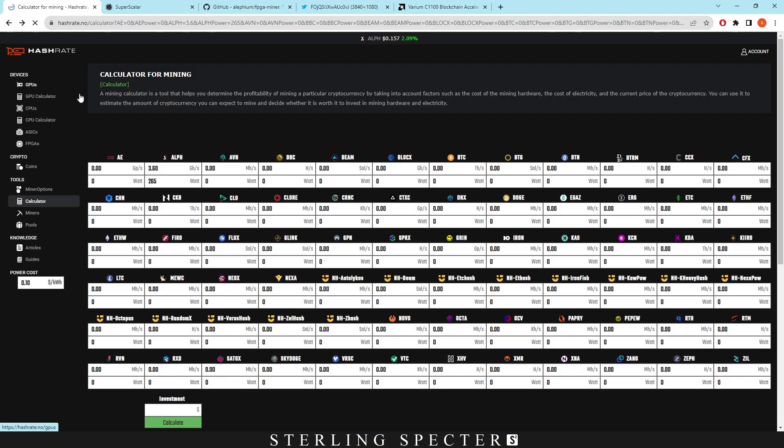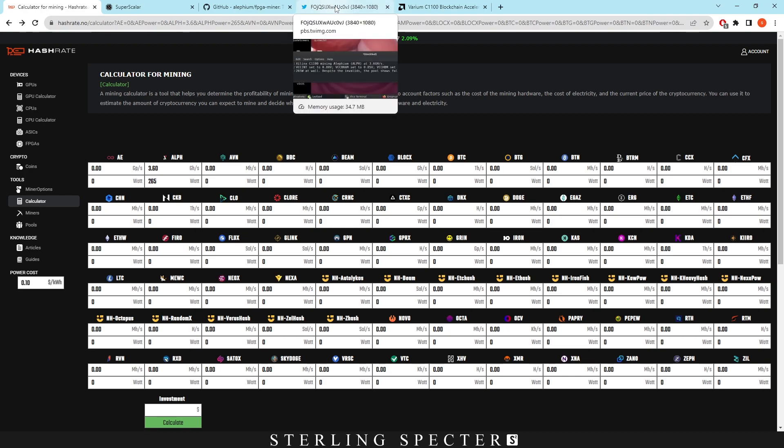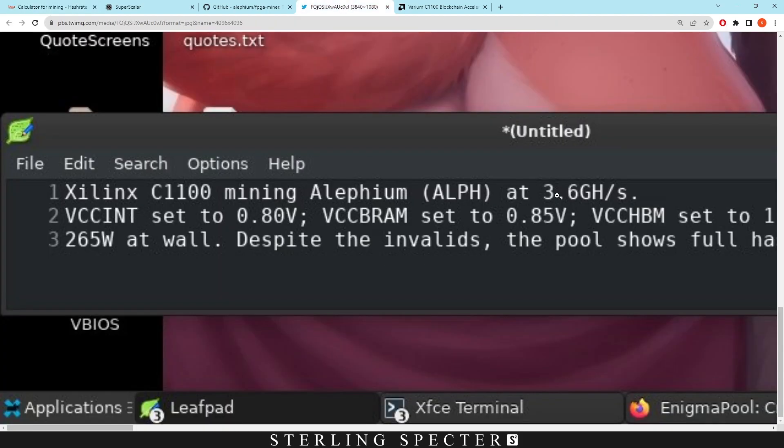I just want to go back to the calculator because it has some figures there which we'll look at in a minute. We actually did some searching around and we found a picture from Wolf0. He's an FPGA enthusiast — he produces a lot of bitstreams for different coins and he's been in the space for a while. He was actually getting 3.6 gigahash at 265 watts at the wall.